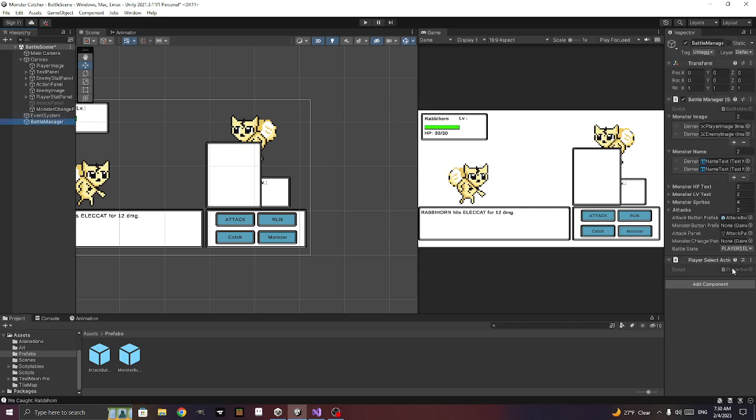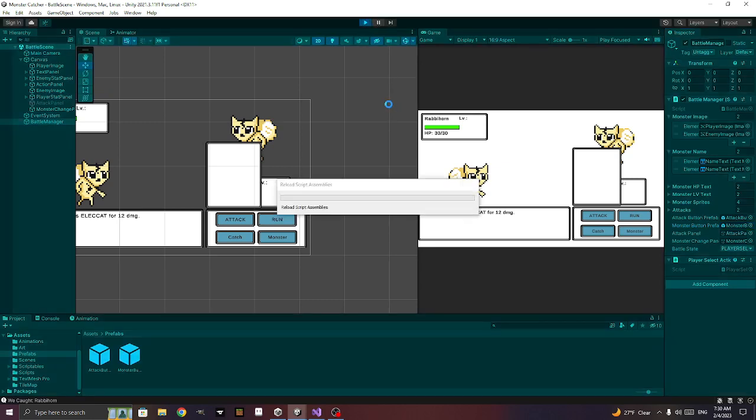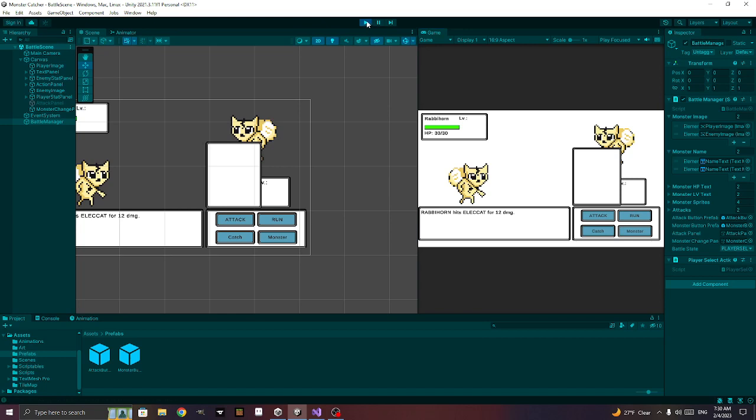Go to our battle manager — we need a few things: our panel, which we drag over, and then our monster button prefab, put it right there. Let's save everything and then go to our scenes.